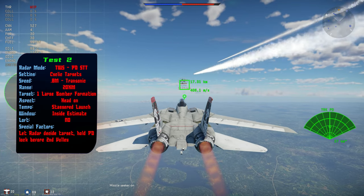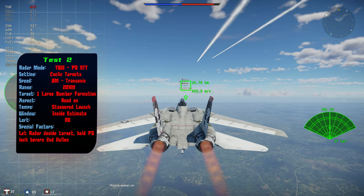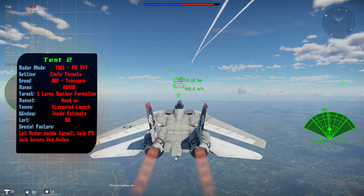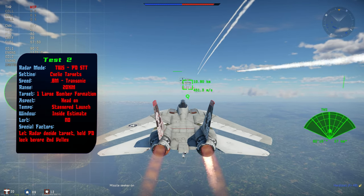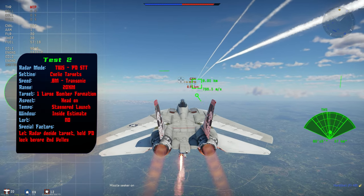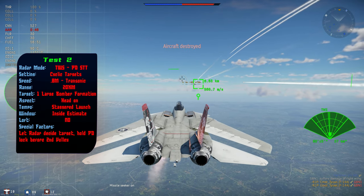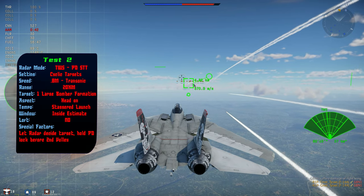One thing I noticed from this early test is that in a head-on aspect against the bombers, the continuous wave radar inside the AIM-54 seems to get confused and see them as a whole blob, and it tends to attack the lead aircraft. Once one of them is hit, the rest of the missiles notice something different about the aircraft falling out of formation and they tend to target it. Because the radar cross-section of each aircraft is so small, it's more likely that the radar is seeing them as a large blob.